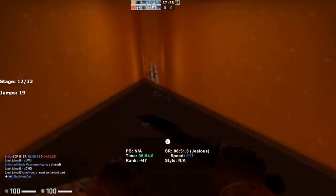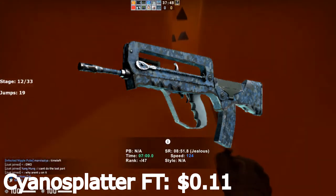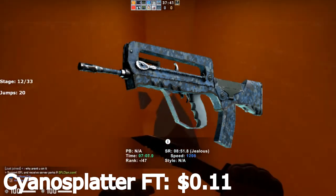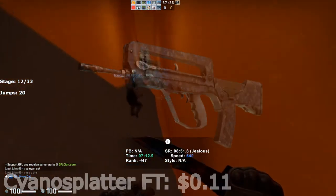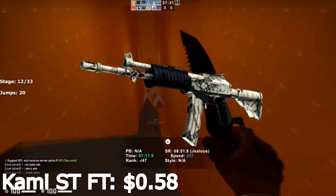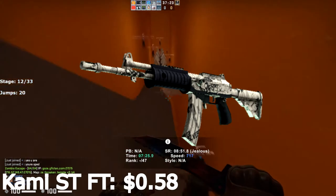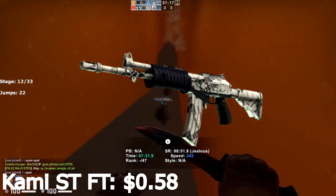Moving right along to the rifles, we have the FAMAS Cyanospider Minimal Wear for only $0.11. This skin is also extremely old. It's not the best you can possibly get, but we do have to cut down on some values here to keep this close to $10 total. So the Cyanospider is a really good option at only $0.11. Next, we have the Galil Kami in StatTrak field-tested for only $0.58. The Kami skins are part of the Breakout Collection, and with every day they get older and older. The Galil looks really good with the Kami skin, and you get a StatTrak version for only $0.58 — a super good deal.